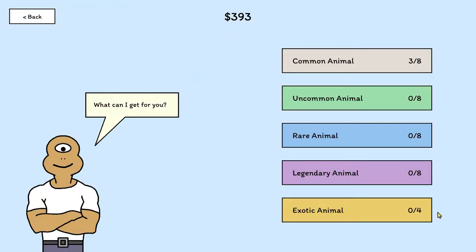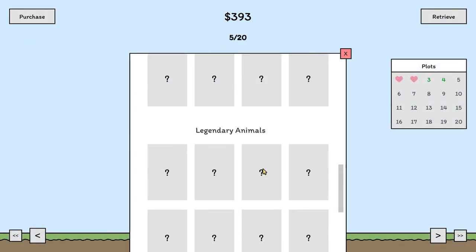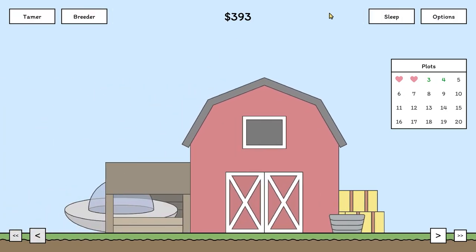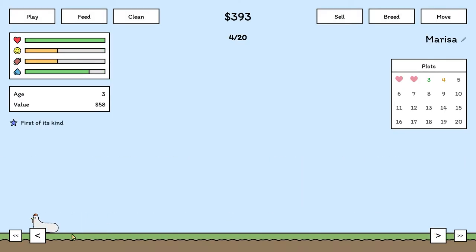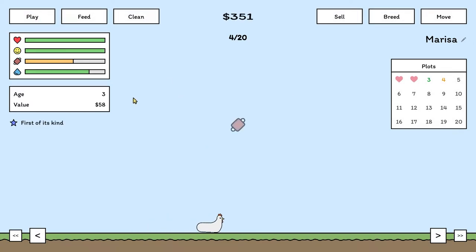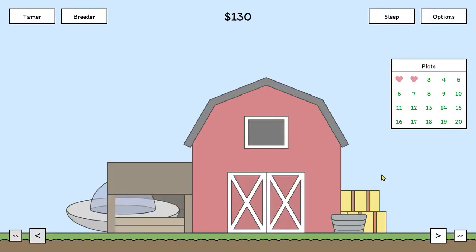And then after you get your monies and you breed them up, you come to this too. And this is where the aim is — we want to get to the exotic animals. I have no idea what's past common. See, there's quite a few. I want to know what these are. So I'll just sleep a bunch, and then we'll come through and take care of our guys. It turns out that there is no limit to how many times you can breed in a single day — I thought it was going to cap at like three, but it just kept going.